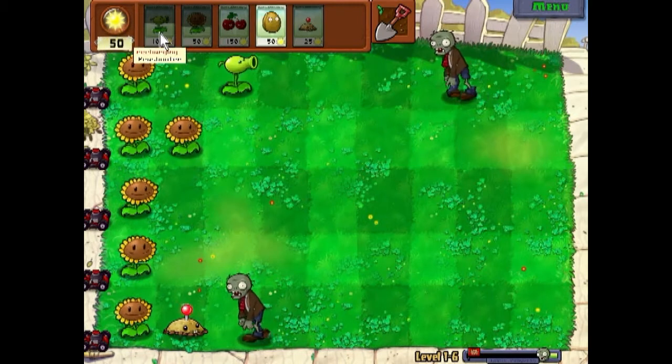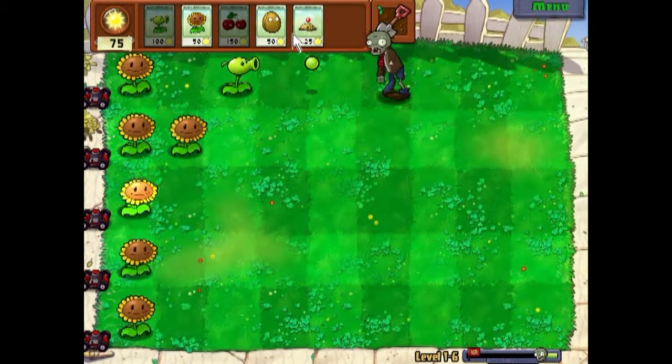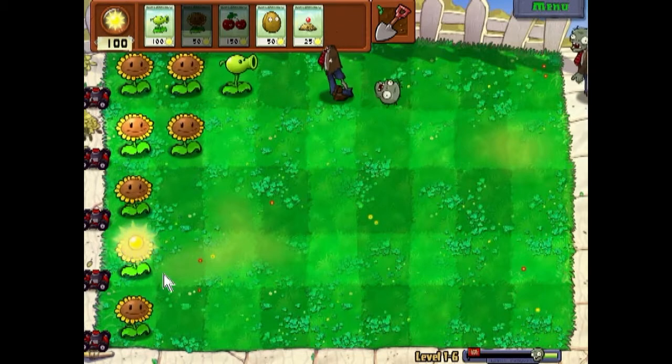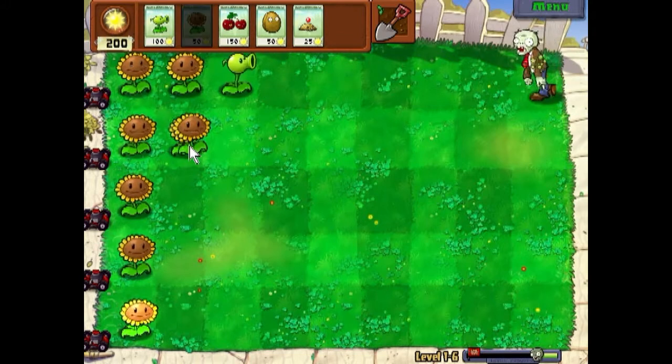Recharge rates — every single plant has a different recharge rate. Like as you can see, pea shooters and sunflowers are pretty quick. But things like walnuts, potato mines, and cherry bombs take a very long time to recharge. So you can't just go spamming cherry bombs — you gotta wait a bit and make sure you organize for that later in the game.